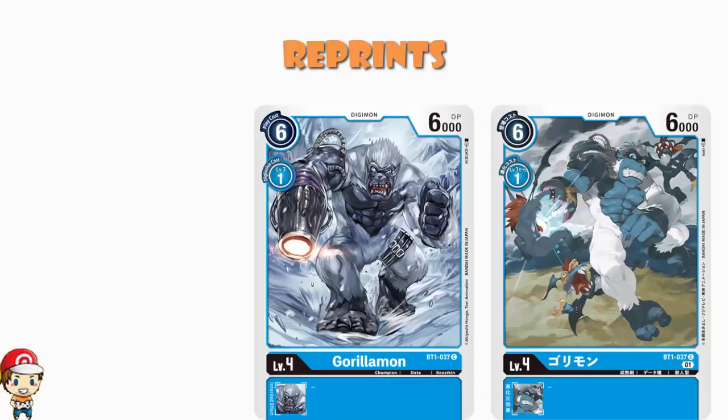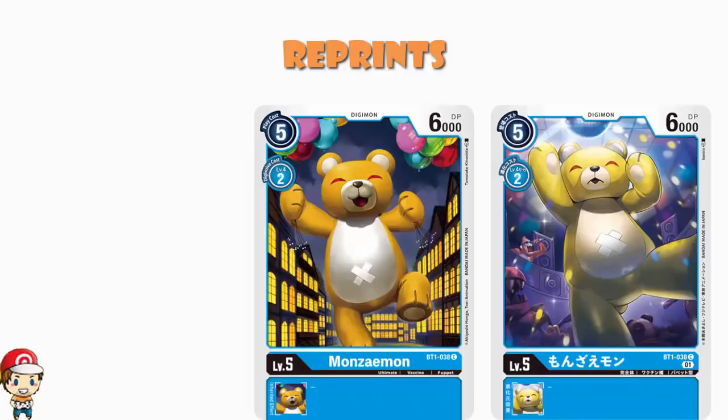We get two copies of Monzaemon, which honestly makes me a little bit sad — partly because I love Monzaemon and partly because look how beautiful this artwork is. This is one of my favorite pieces of art we've seen in the Digimon TCG up till now. Monzaemon is cheaper than your average level 5 to play, and cheaper than your average level 5 to digivolve, so for that reason we like it a lot. And then we've got the really cool reprint — unfortunately only as a 2-of — and that is Hammer Spark.